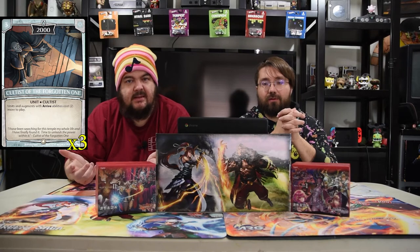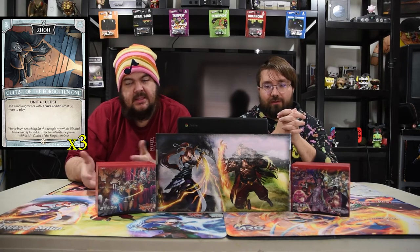Next is one of the new main cards of the deck: Cultist of the Forgotten One. He is a three-drop 2000. Units and augments with arrive abilities cost two more to play — and that affects both yours and your opponent's. So we're not really playing very many arrive triggers, if any at all, because of this guy. That way your own stuff doesn't cost more and it just taxes your opponent. That's one of the best control tools, since most people play arrive abilities nowadays.